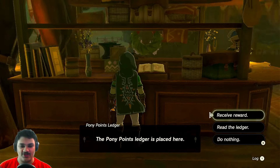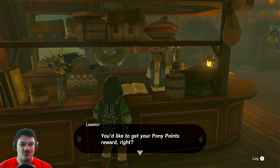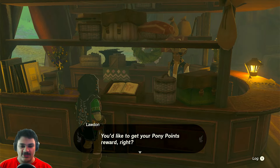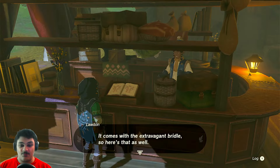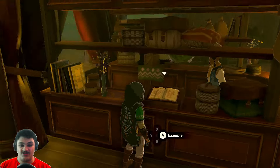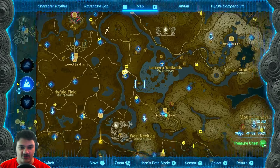Going to the reward counter — this is another one of those things that takes a while. To get your pony point reward: an extravagant saddle, which comes with the extravagant bridle as well. If you save just four more points you'll be able to register one of the new horses. Alright, so that stable is done. I'll put a star to mark it as complete. What I should do now is find the next nearest stable.